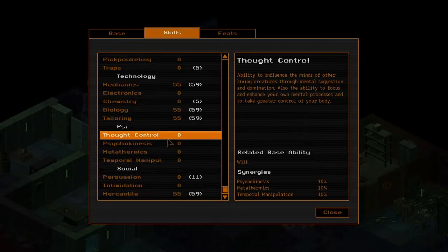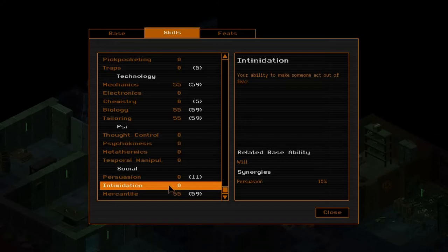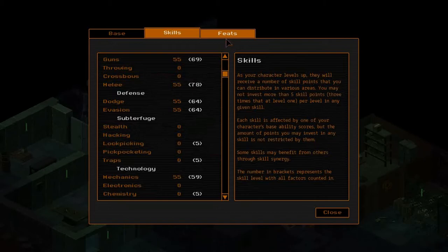Down in social skills I gave him mercantile. It's really handy to have extra money in the early stages and to purchase special crafting gear later on - those special choices show up assuming you pass a mercantile check with merchants. I could have given him intimidation instead, but with a will of 3, that's an effective skill level of about 40. I wasn't impressed with intimidation anyway - I would have preferred persuasion, but Blade prefers to persuade people with his weapons.